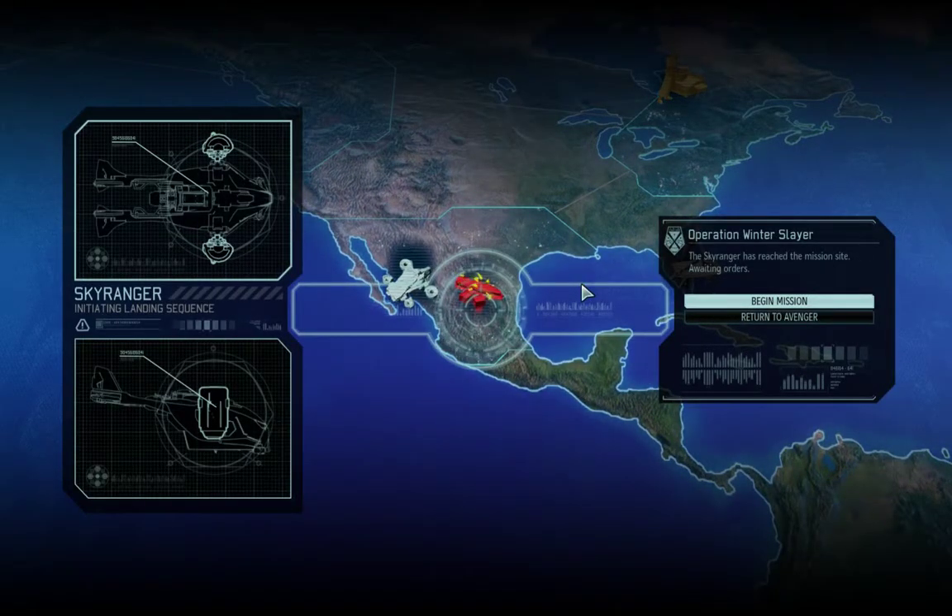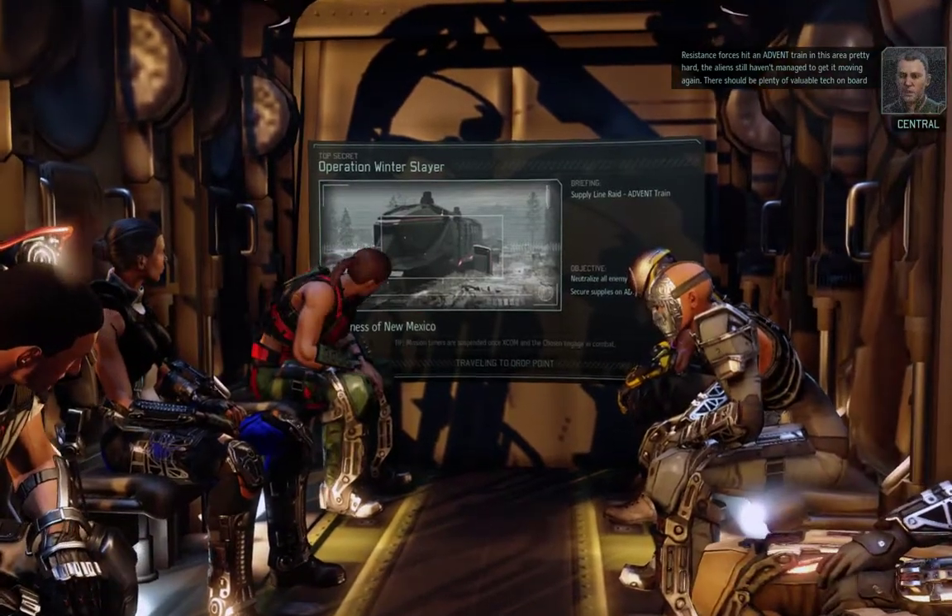Sky Ranger, deploy. Squad Green to deploy. Resistance forces hit an Advent train in this area pretty hard, and the aliens still haven't managed to get it moving again. There should be plenty of valuable tech on board that thing, so we're moving to eliminate any hostiles in this area. Secure whatever cargo you can find.